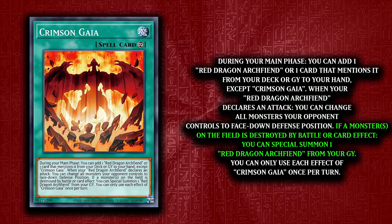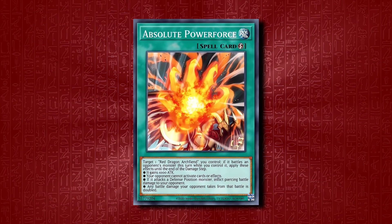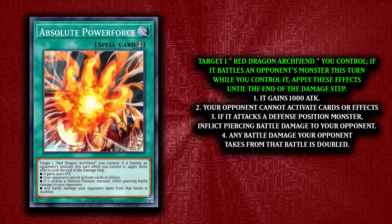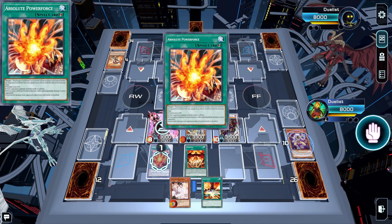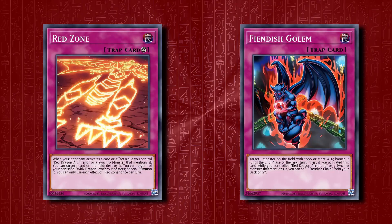Lastly on Crimson Gaia, when a card is destroyed by an effect or battle, you can special summon one RDA from your graveyard. Absolute Power Force is the underdog in the deck. You can target one RDA and it gains effects when it battles until the end of the damage step: it gains 1000 attack, your opponent can't activate cards or effects, defence position monsters receive piercing damage, and battle damage from that battle is doubled. You can seriously mess up your opponent, especially as many cards have low defence.